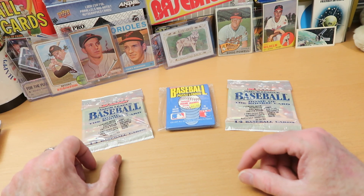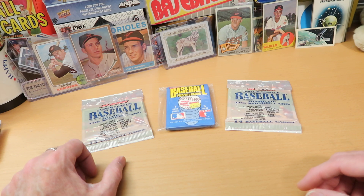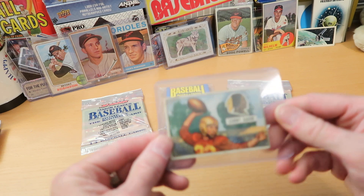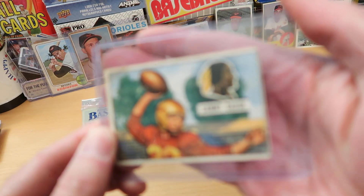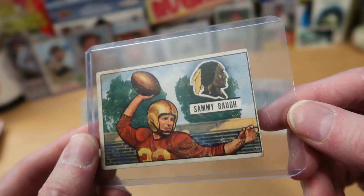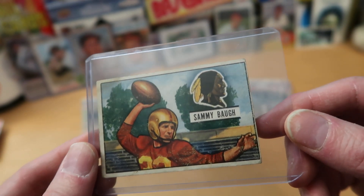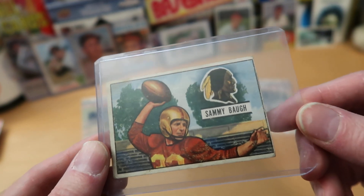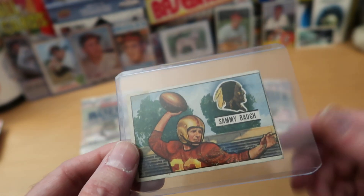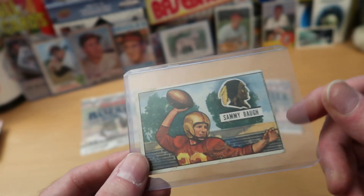I can't show you a Ryan Stonehouse card — I wish I could — and I'm really looking forward to when those cards come out. But I can show you one card of the guy whose record he broke. He broke Sammy Baugh's record. Sammy Baugh was an amazing player for the Redskins back in the 30s, 40s, and 50s. This is a 1951 Bowman Sammy Baugh — it's the only Sammy Baugh card I have, but I'll cut myself some slack on that, as there are not many Sammy Baugh playing era cards.